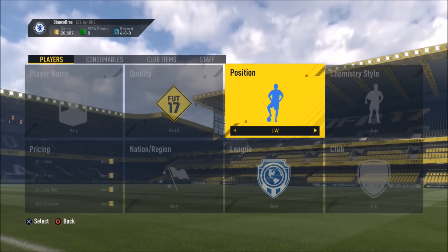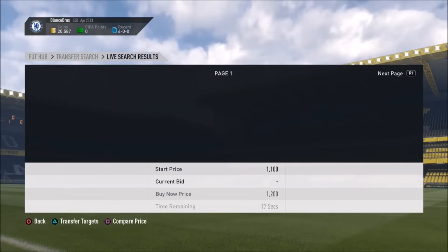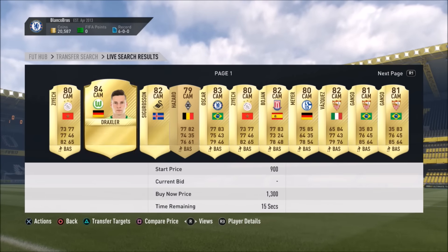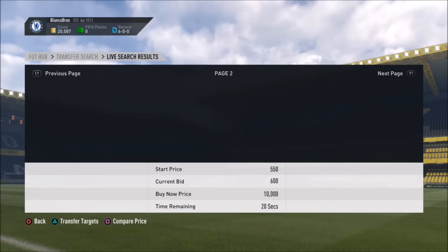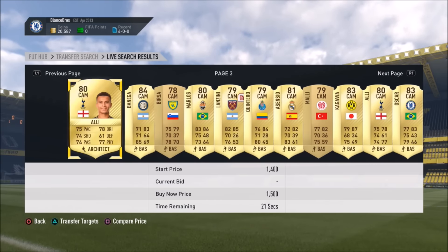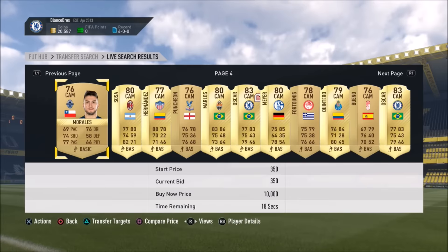What you need to do is go on gold and then literally just search at the position central attacking midfielder. I'm going to be trying to be as clear as I possibly can in this video. Then what you want to do is literally scroll through and find some decent guys — we've got Bohan, Mea, Ganso, Kagawa, Asensio, Dele Alli — a lot of different men we could potentially use this little method with.